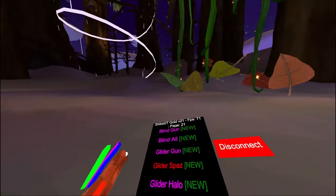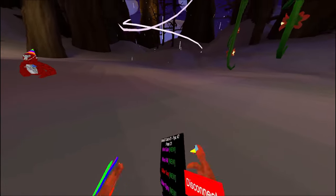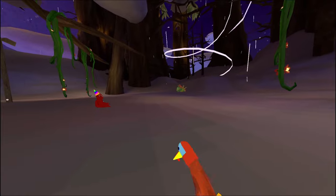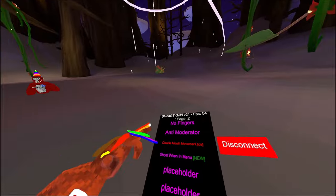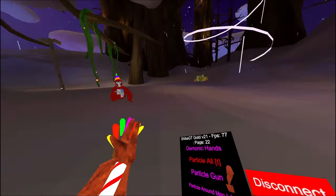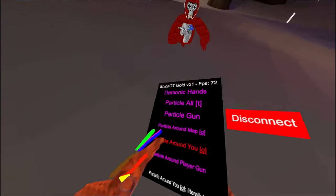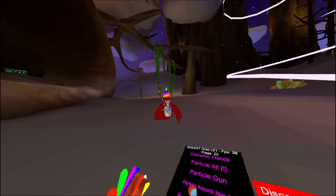Glider spaz — glider spaz out. Glider halo — make a glider halo. Gun mods just don't work for some people including me, but as you can see, whenever I shoot the glider gun, it moves every single glider to that one place. Demonic hands, particle wall, particle gun, particle around map — only for Scores of City. Particle around me, particles around player gun — particles around you.